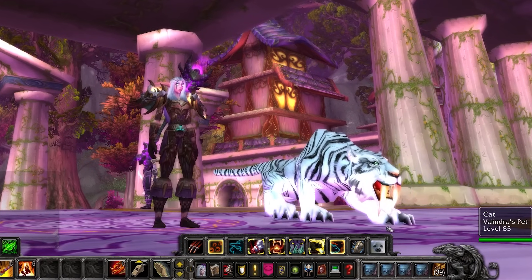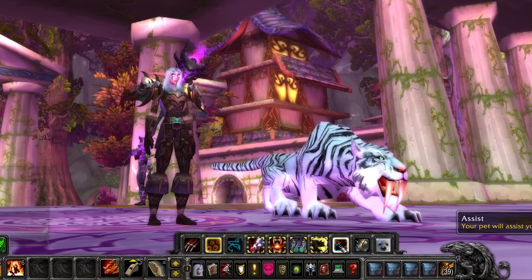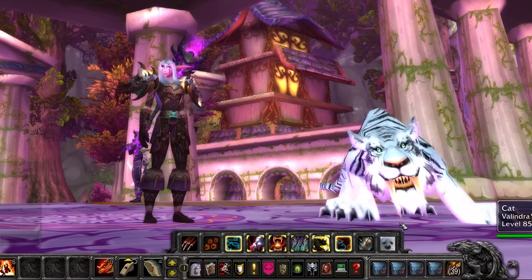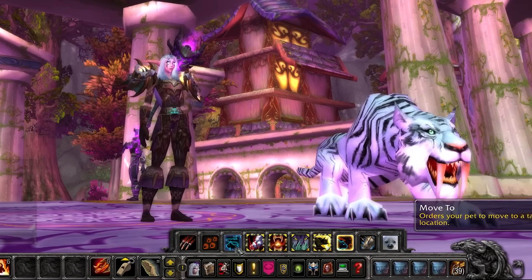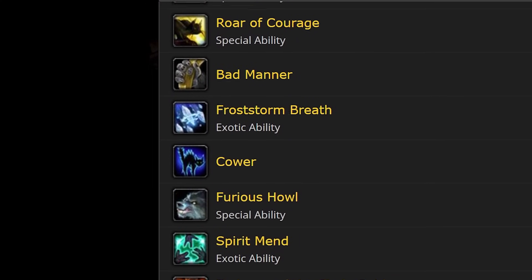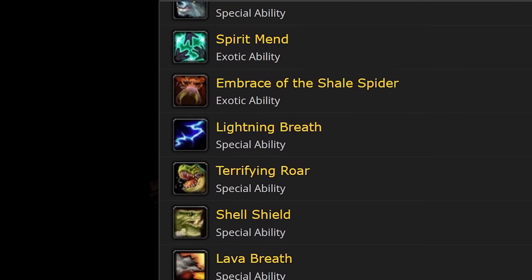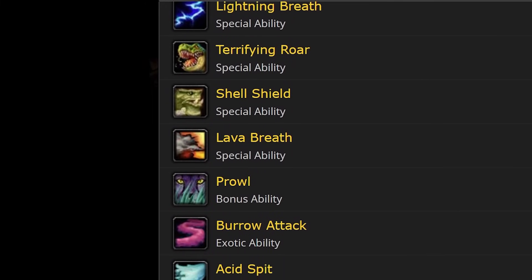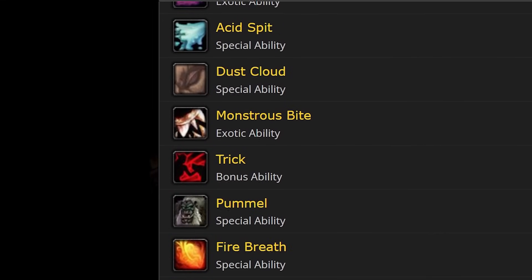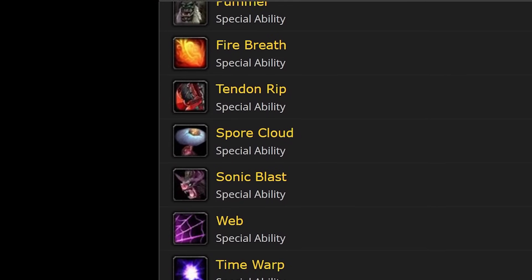Hunter pets get more options too. The aggressive stance is gone and has been replaced by Assist, which just makes your pet hit what you are hitting. The Stay command is gone and has been replaced by Move To, so you can pre-position your pet if needs be. You also get a bunch of new pets in Cataclysm — foxes, beetles, monkeys, mastiffs — to exotic pets such as the Shale Spider. Most of their new abilities are focus dumps which fit thematically with their pet type, but Hunters are also like a toolbox of different raid-wide buffs or debuffs. Chances are if your raid is missing something, there is a Hunter pet that will be able to do it.